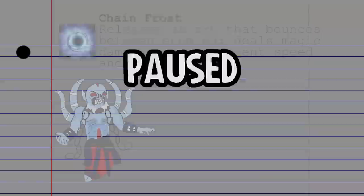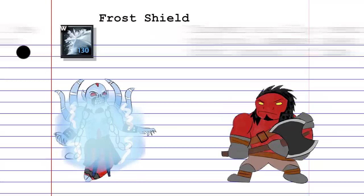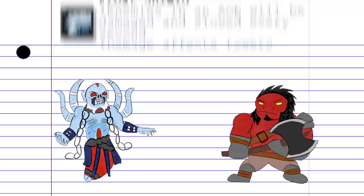Ice Armor has been replaced by Frost Shield. This buff can be cast on allies and lasts for a short amount of time, reducing incoming physical damage for the target. All enemies within an AoE of the spell will take a small amount of magic damage and be slowed briefly. This damage also affects towers.